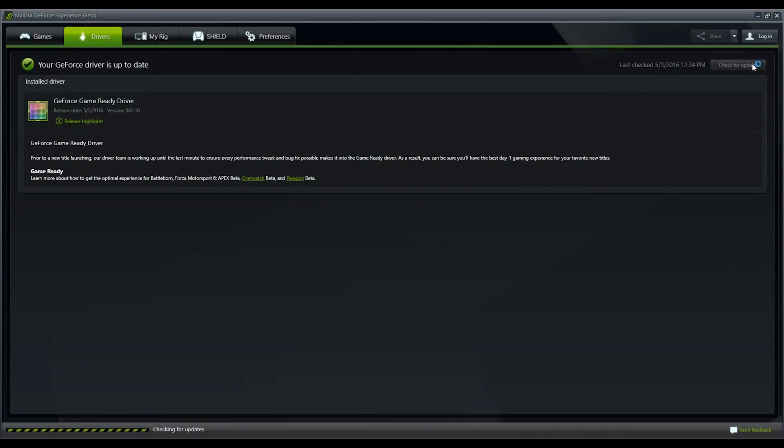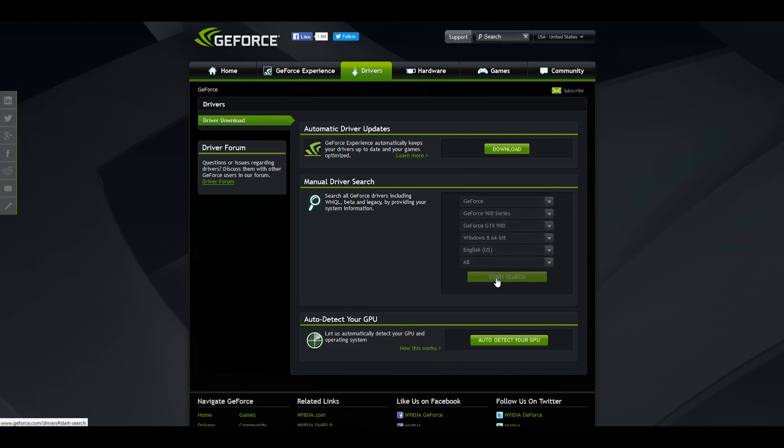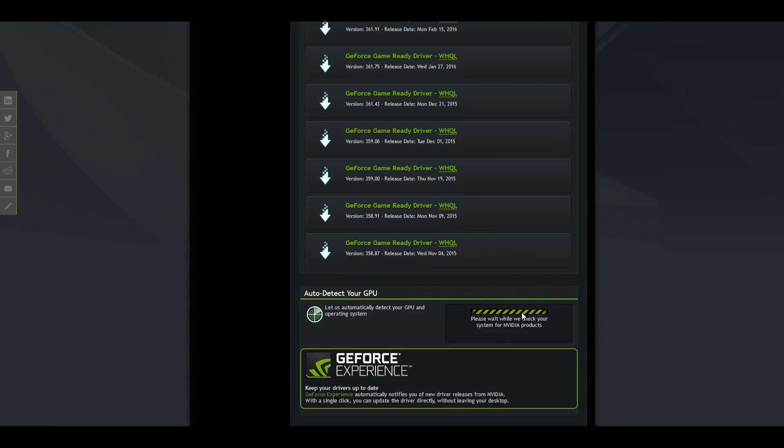Make sure your PC is up-to-date with the latest drivers from Nvidia. Check with the press of a single button through your GeForce Experience. Alternatively, you could head on over to GeForce.com to manually select your PC configuration or let it automatically detect the correct drivers for your PC. Happy gaming!